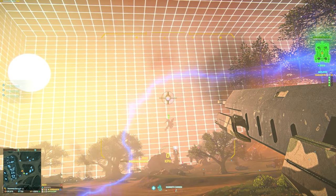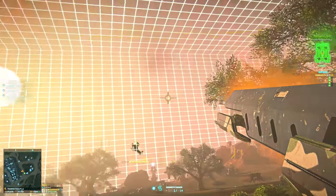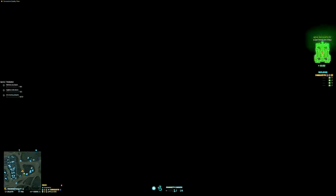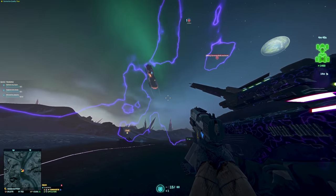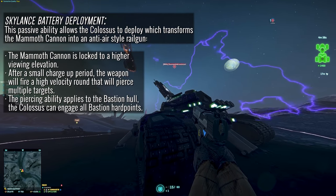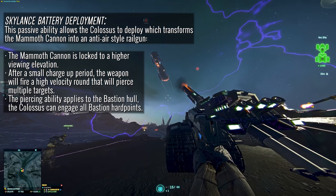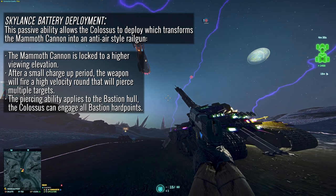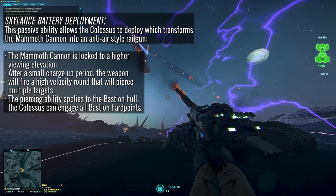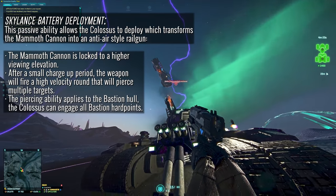Well, enter the Colossus's main party trick: the Skylance Battery Deployment ability. This passive ability allows the tank to deploy and change the configuration of its primary weapon to become a sort of anti-aircraft railgun-like system. The mammoth cannon is locked to a higher elevation and fires a beam-style weapon that after a small charge-up period will pierce multiple targets, causing incredible amounts of damage.